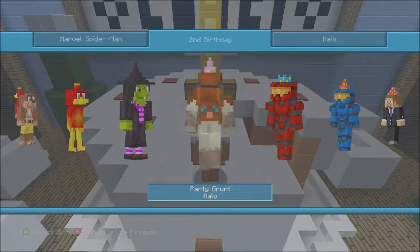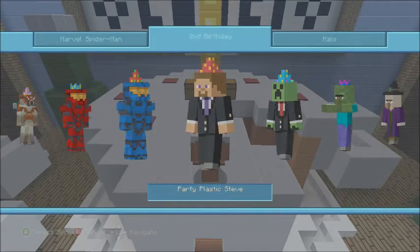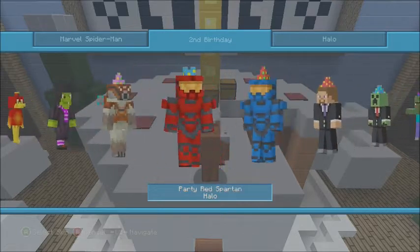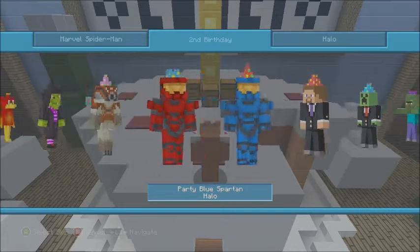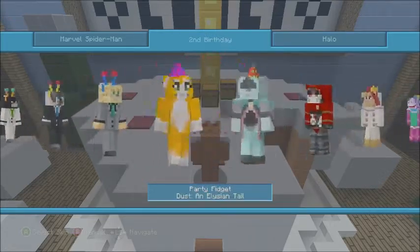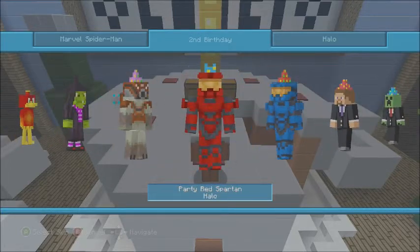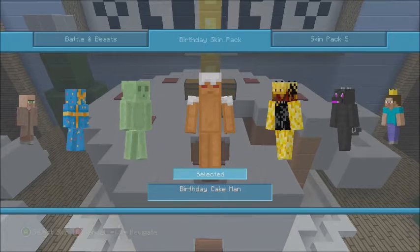The next one is the party Grunt from Halo. I think they added some Halo birthday skins because they were about to release the Halo skin pack. They added red and blue Spartans with party hats, which are pretty cool. I think they should have given the Grunt the same kind of party hat, or maybe added Master Chief too — but overall this whole skin pack is really sweet. It's free on Xbox 360 and Xbox One. I'm so excited I can finally use my birthday cake man skin on Xbox One.